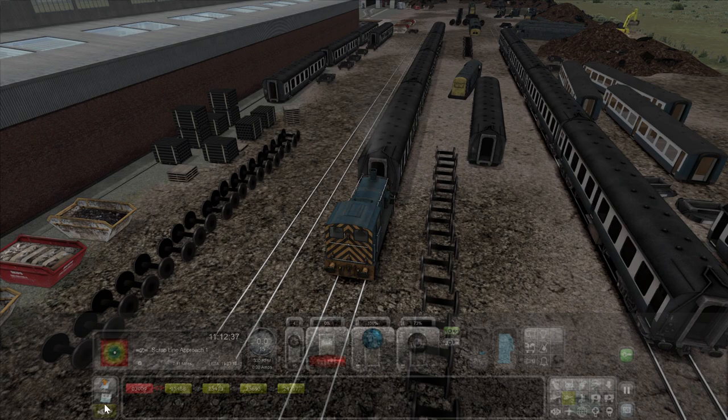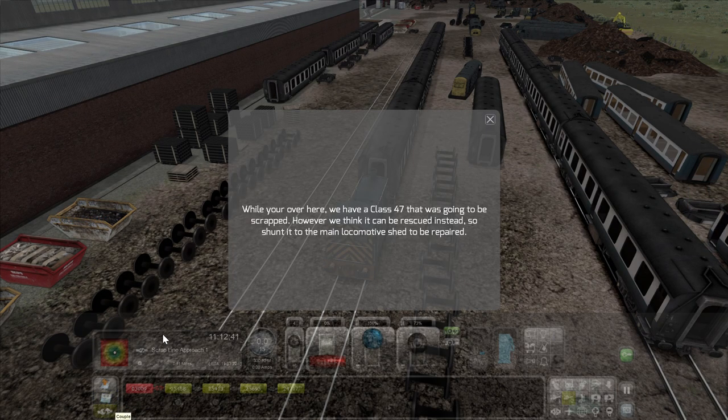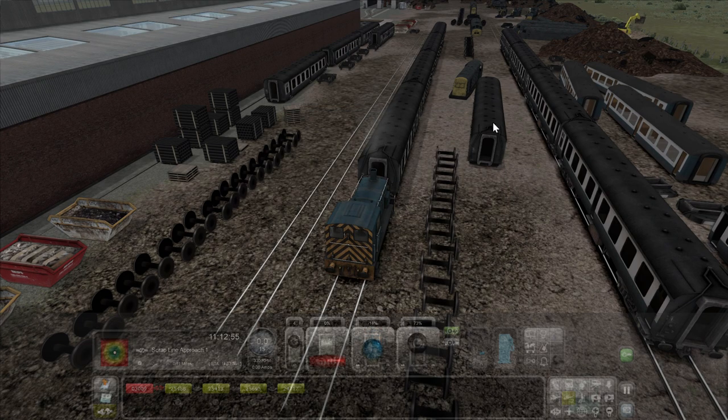Uncouple. Scrap line approach. While we are over here we have a Class 47 that was going to be scrapped, however we think it can be rescued instead, so shunt it to the main locomotive shed to be repaired. Okie dokie.